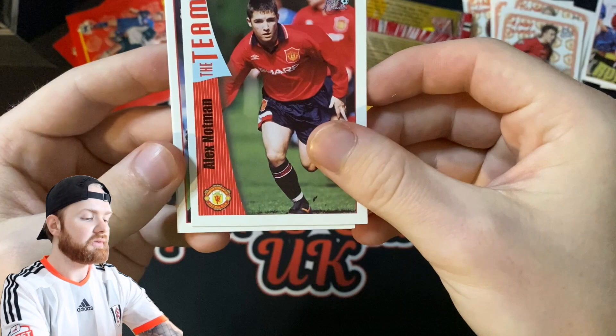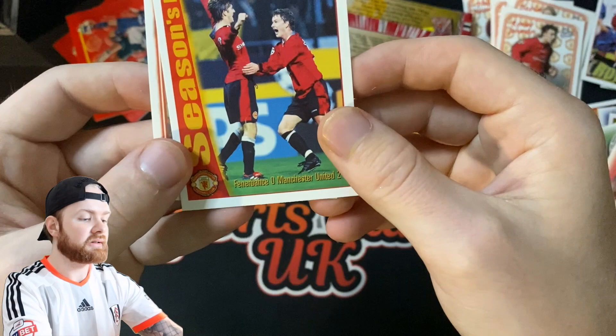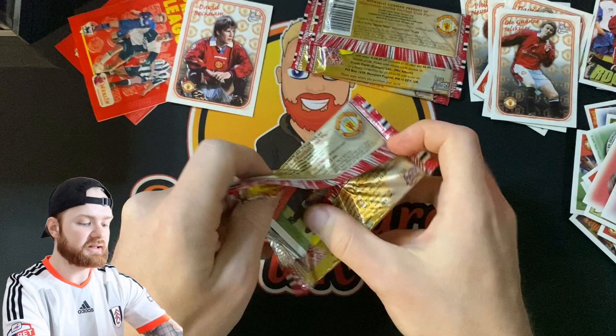Champions with Ryan Giggs on the front — that's a cool one. Alex Notman, Dream Team Gary Pallister, another one of these with Solskjaer and Brian McClare. Season's Best and Olly Gunnar Solskjaer. So we've got one Beckham so far and we've got quite a few of these type cards so that we can hopefully complete our set. We're not doing too badly.